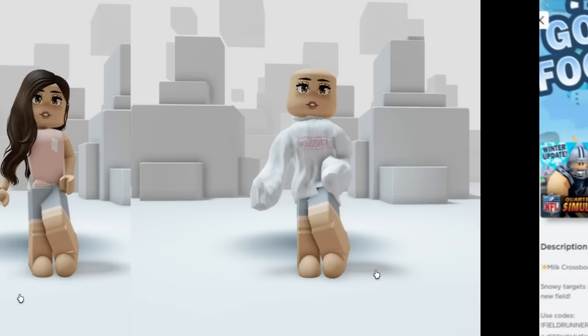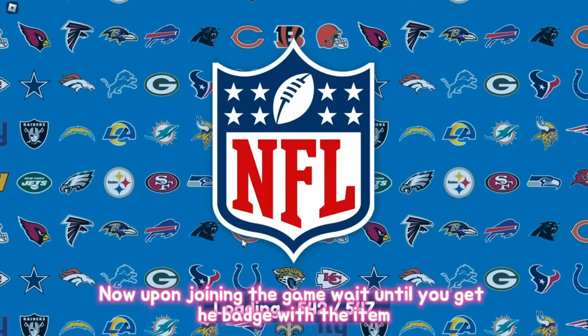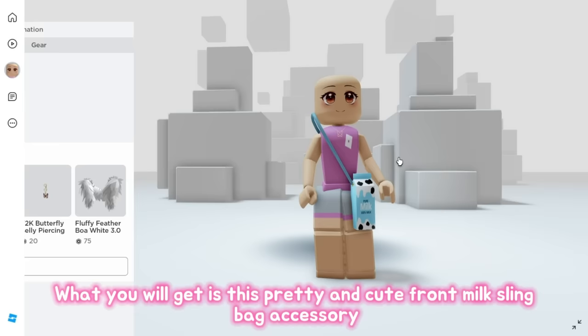Search up NFL Quarterback Simulator, created by NFL, and simply join the experience. Upon joining, wait until you get the badge with the item — you'll get the badge when the game is half loaded, just like that, very easy. What you get is a pretty and cute front milk sling bag accessory.